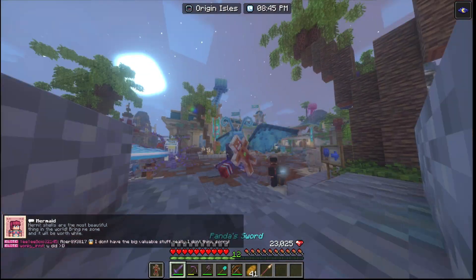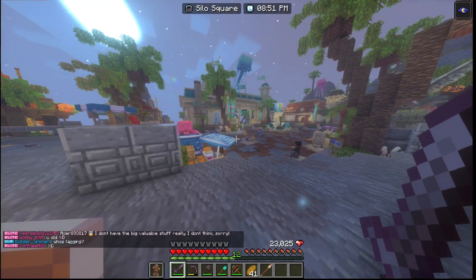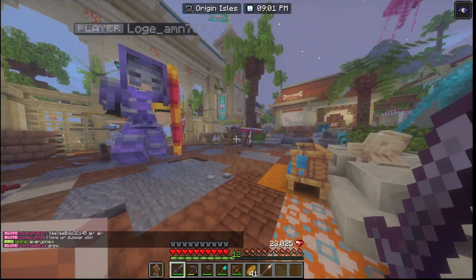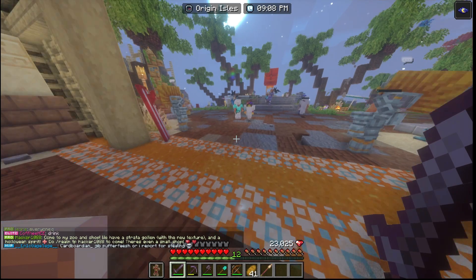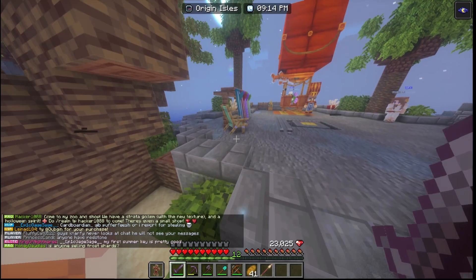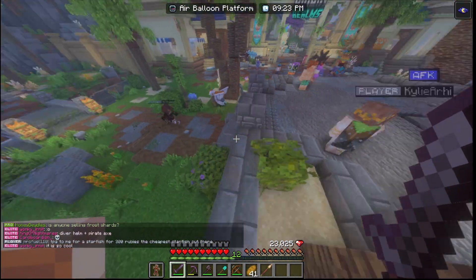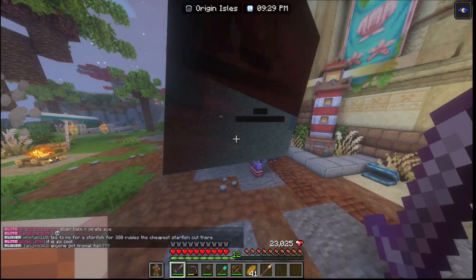We're also missing something — the gestures. They have added so many awesome gestures. They added the lounge, they added the surfboard, and there are six gestures in total for you to get from the summer crate keys.